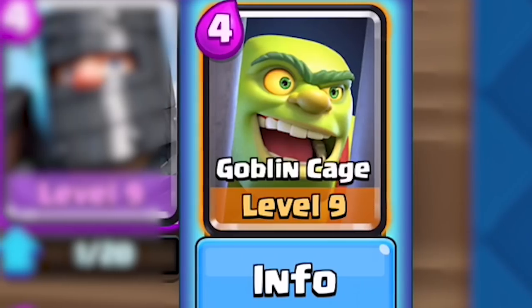It's orange juice. What's up everyone? It's OJ. Today we have a new card in the game, and it is called the Goblin Cage. Sef, you've been working on this for a while. How do you feel about it?